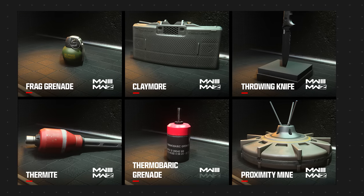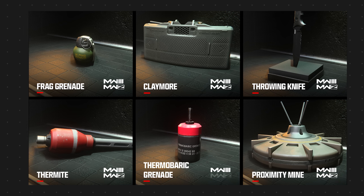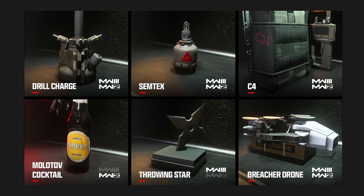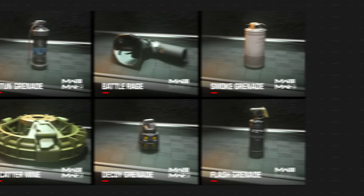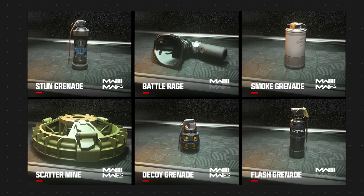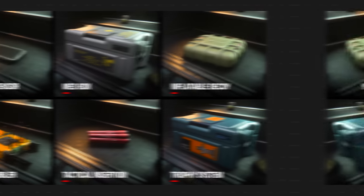A lot of new things alongside returning ones from the beta, all offering solid customization. For lethals and tacticals, there are 12 of each across multiplayer and zombies. Lethals include: frag grenade, claymore, throwing knife, thermite, thermobaric grenade, proximity mine, drill charge, semtex, C4, and in zombies only a molotov cocktail; in multiplayer a throwing star; and the breacher drone. Tacticals include: stun grenade, battle rage, smoke grenade, scatter mine, decoy grenade, flash grenade, snapshot grenade, shock stick, stem, and tear gas.